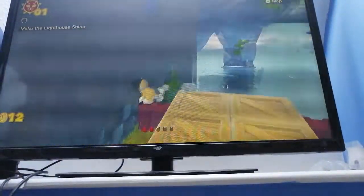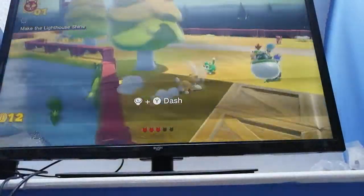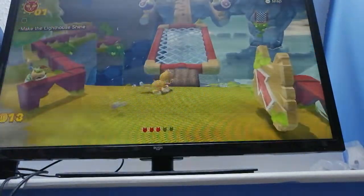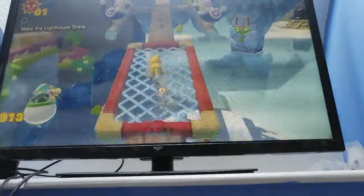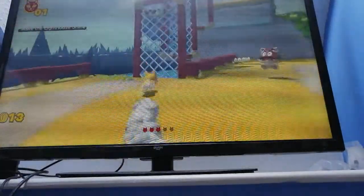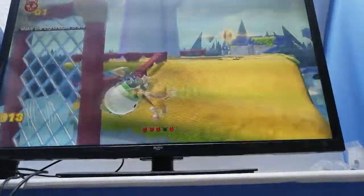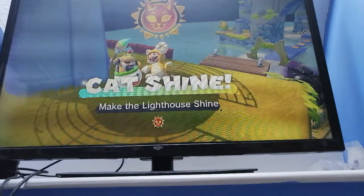Dodge that blue kitten and just go down here to get the third one. The fourth one we're going to have to get later because it's on an island that Bowser Jr. does not like to get into. It is possible but very tricky. And that one you just climb up — done. Got our first catch shine.